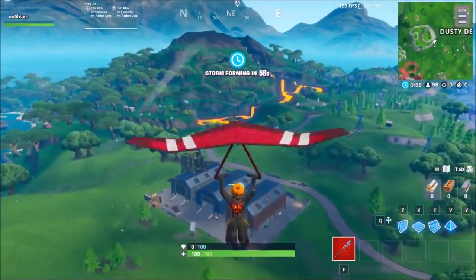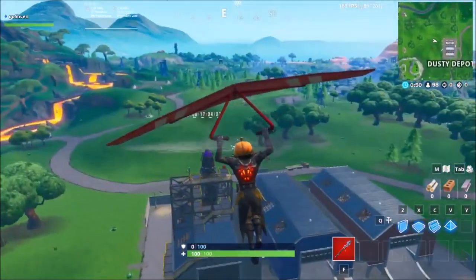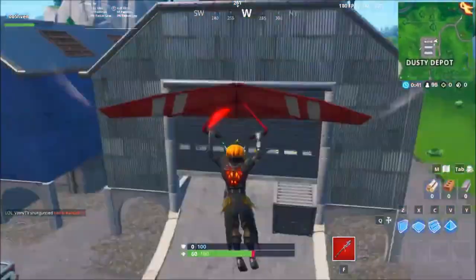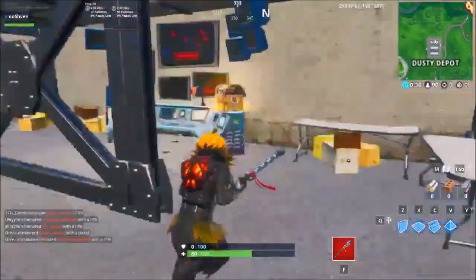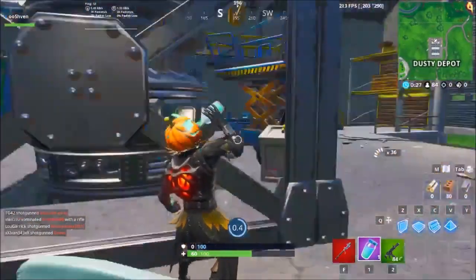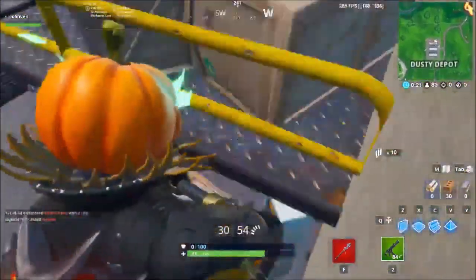As you guys can see right here, we have the official timer for the rocket launch event. This is going to be happening very soon. Let me know your theories in the comment section — what do you think is going to happen with this rocket? As you can see, it's ready to take off. There's a bunch of people over here, and you can also interact with it as well. You do have to go into a live game to see this; you cannot see it in playground mode. Everything is pretty much done.